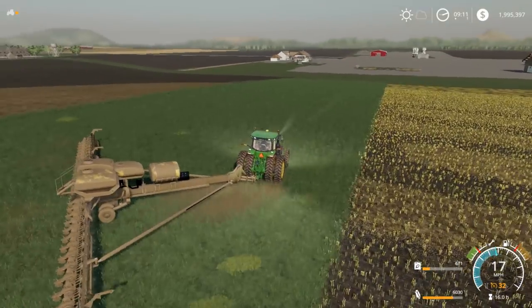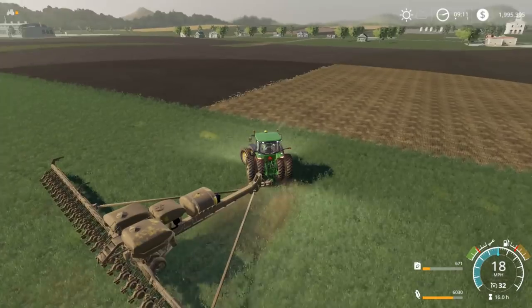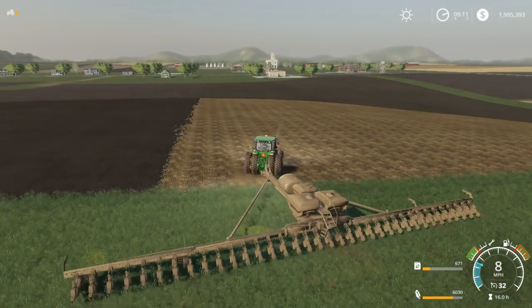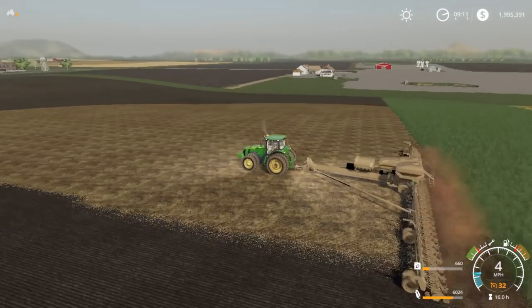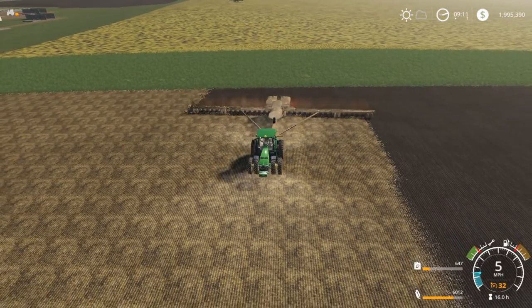We see there's a pig barn over there, looks like a cow barn, and horse. We might honestly get some sheep going first — probably wouldn't be a bad idea. I'll have to talk to the boss and see what he says, but we'll probably get some sheep and some pigs going.